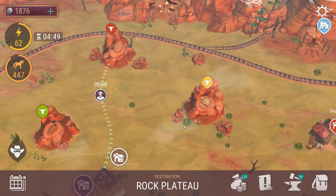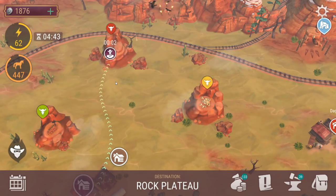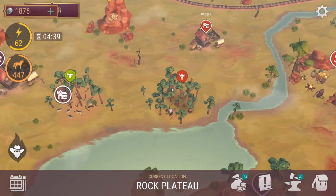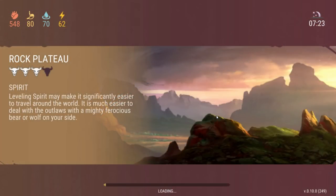The devs have also said that they are looking at ways to make it cheaper to travel across the map, possibly decreasing the energy cost. Because everything is pretty far away and there's so much to do on the map, which I love. I love the ability to just go out and farm loads of meat — that is something I love in this game.